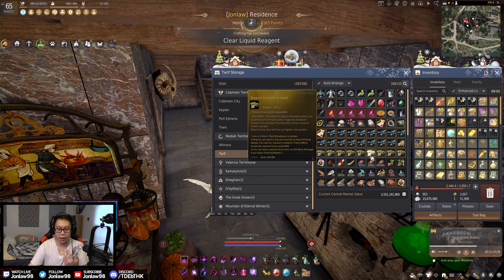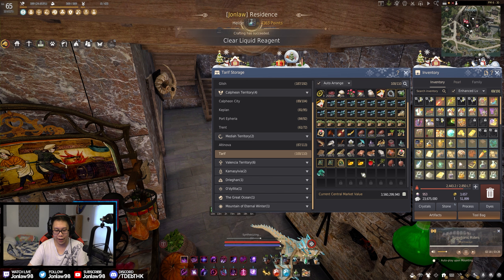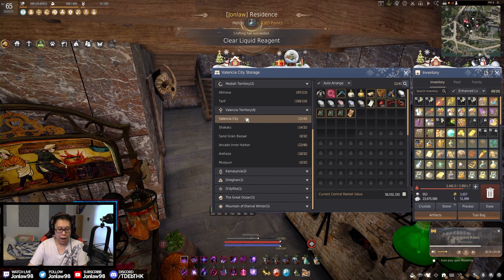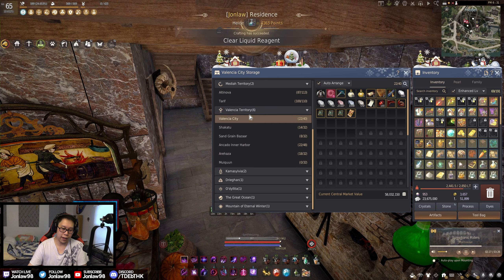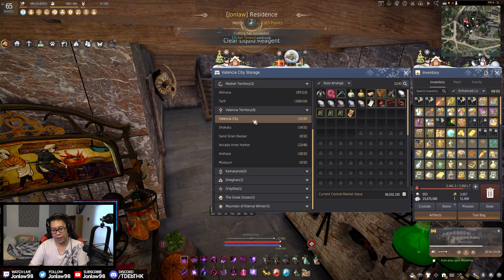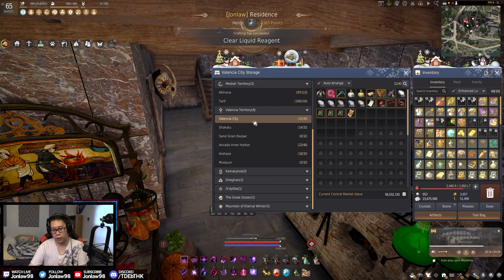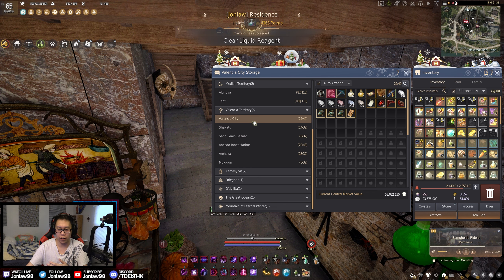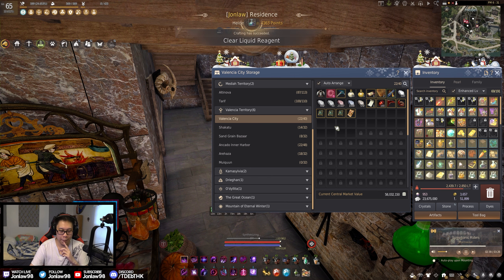Tarif is all the stuff in between, plus some things for farming and nodes. I keep all these pure blackstones here, and fun fact — I have never gotten a pure blackstone with AP. You see people in montage clips with an AP blackstone? I've gotten everything but that. Maybe one day. Everything else is just nodes and stuff I'll use for alchemy and crafting.